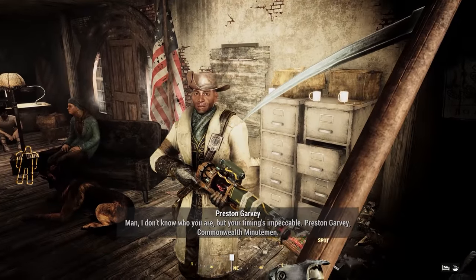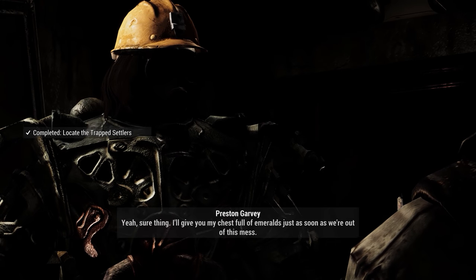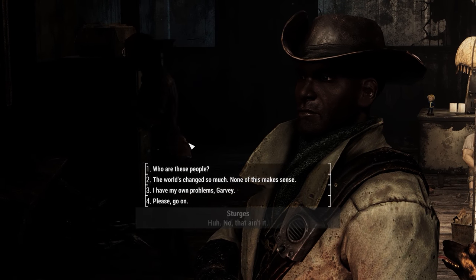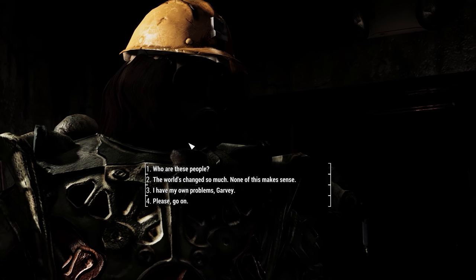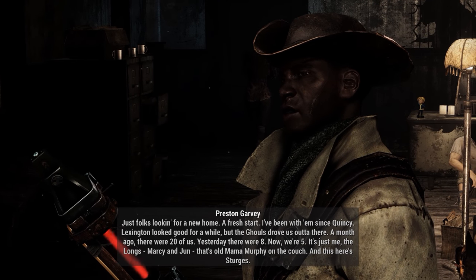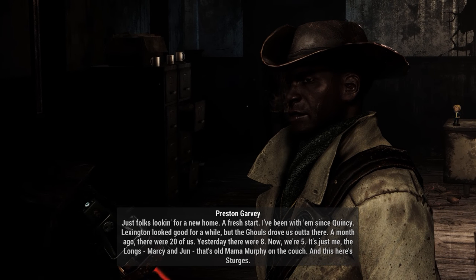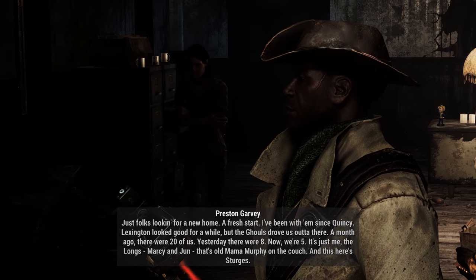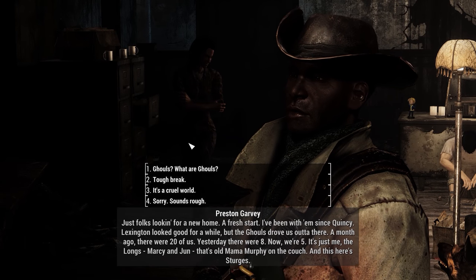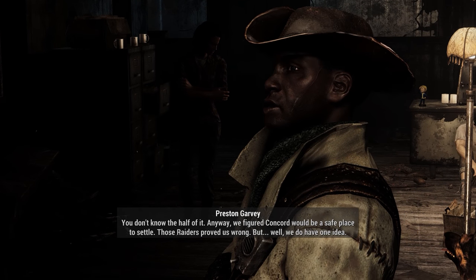Let's talk to Preston here. You owe me, buddy. Alright, sounds good, Garvey. I could use a chest full of emeralds, not sure what for. Who are these people? They're looking for a new home, a fresh start. I've been with them since Quincy. Lexington looked good for a while but the ghouls drove us out of there. A month ago there were 20 of us. Yesterday there were 8. Now we're 5 — just me, the Longs, Marcy and June, old Mama Murphy on the couch, and this here is Sturgis. We figured Concord would be a safe place to settle. Those raiders proved us wrong. But we do have one idea.